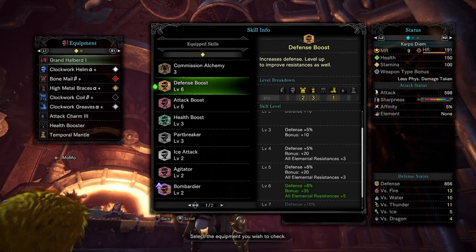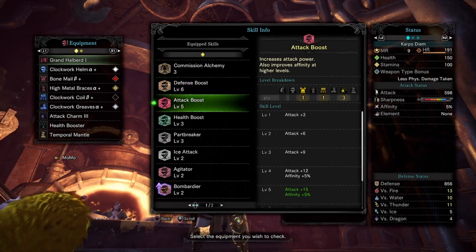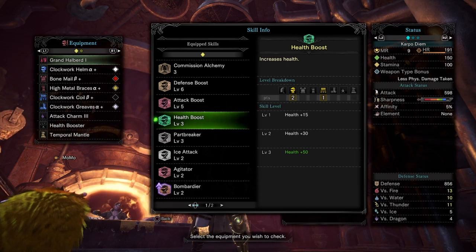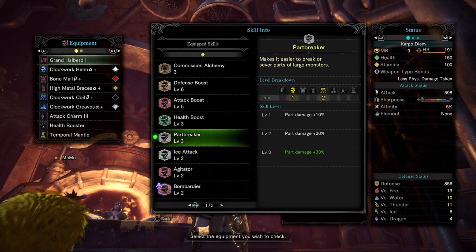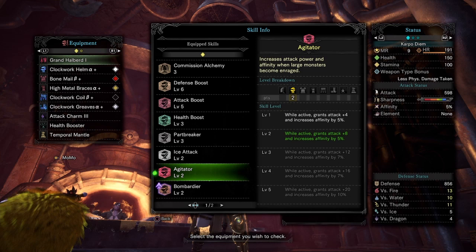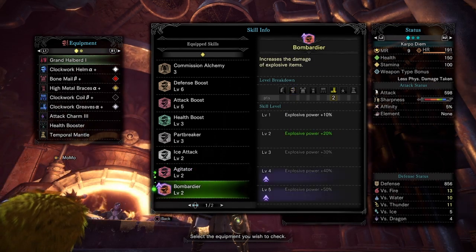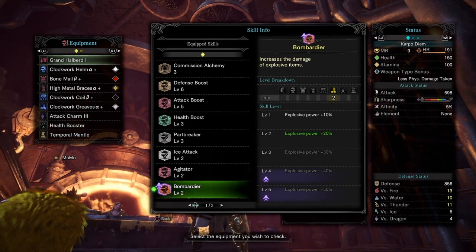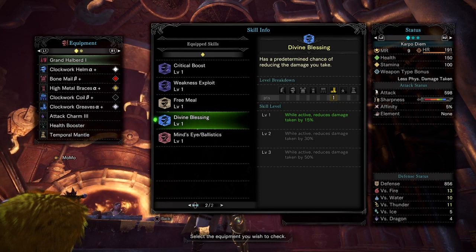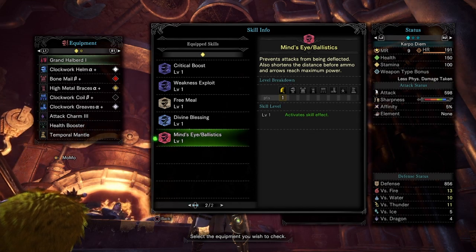You're going to have plus 6 on the defense boost. We're going to have plus 5 on the attack with this build. We're going to have plus 3 on the health, so we won't have to worry about anything when it comes to the battle, plus 3 on the part breaker damage, so we can easily get those parts. We got ice damage, we got plus 2 agitator, so we can get plus attack and defense when the monsters are enraged. And if you have explosive power, this is the build, because we're going to have plus 50% explosive power. We got plus 1 on the divine blessing, so we can reduce 15% of damage, and we have mine eye ballistics.